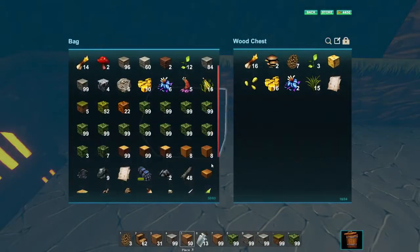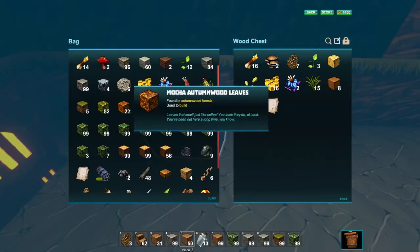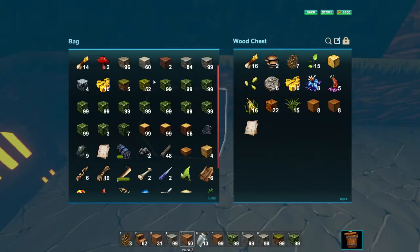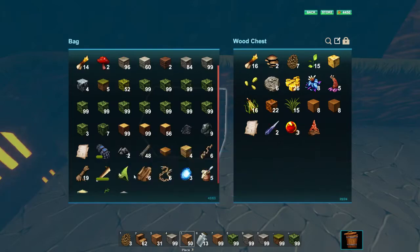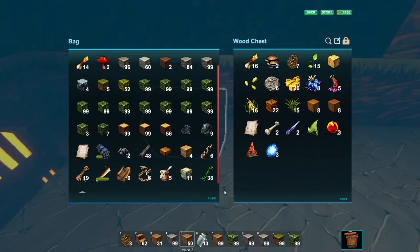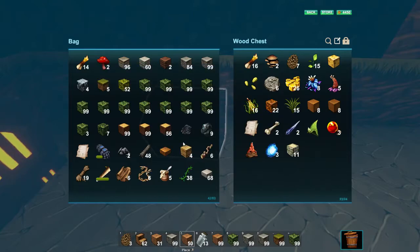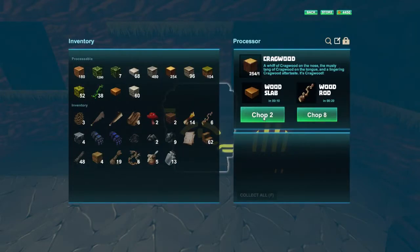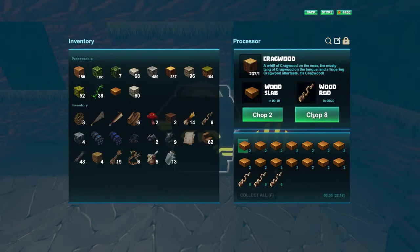First, let's throw some stuff in the chest that I won't be needing because my pocket is getting full. I was gathering a few leaves so let's get rid of some of this stuff I won't need at the moment. Pockets will soon start to fill up. Now we need to make some wooden slabs — back to the processor, select the wood, we've got a ton of it. Let's create a load of slabs and some rods as well, as you always need them.